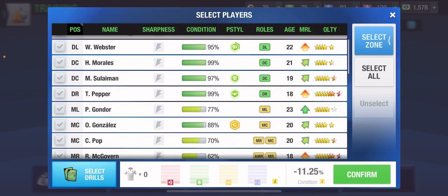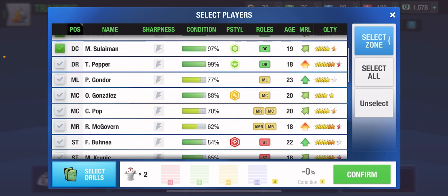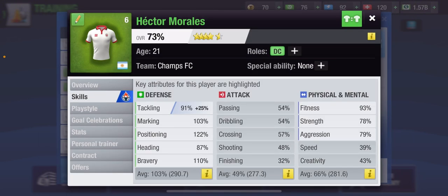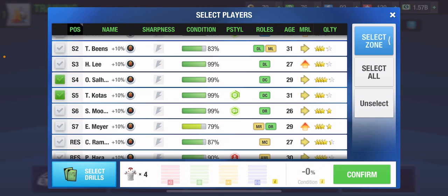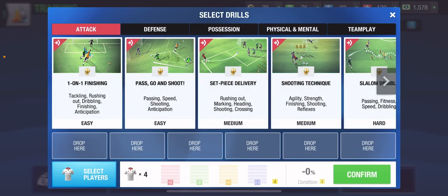We want drills that give us team play form bonus to prepare players to perform better in matches, and drills that only train the wide skills of the player. After a couple of seasons, every season these players will drop 20 percent, and eventually after two or three seasons these players will have really high wide skills and become mutants, which will definitely perform better than players that are not mutants.